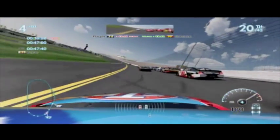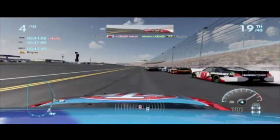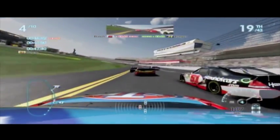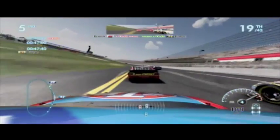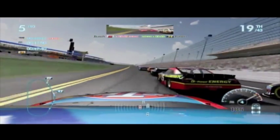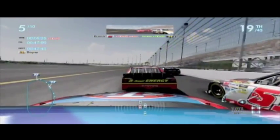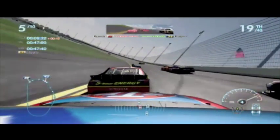Patience is the key when you're at these plate tracks. You don't want to be antsy. So right here I'm going to jump underneath Kurt Busch, and then I'm going to go in behind Clint Boyer, peak low, get right back up behind him. Because watch — we're going to go really fast once I get up on his bumper right here.